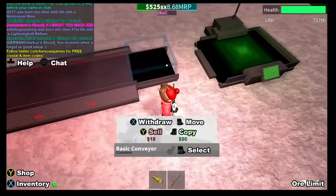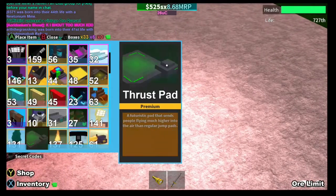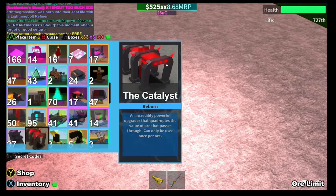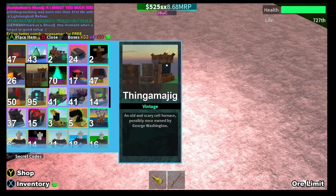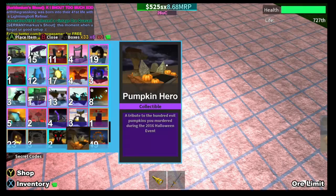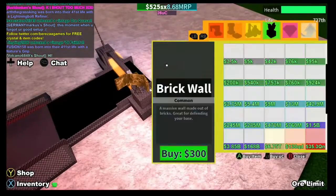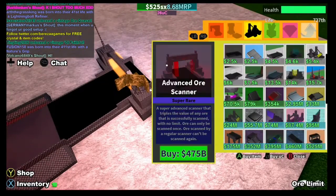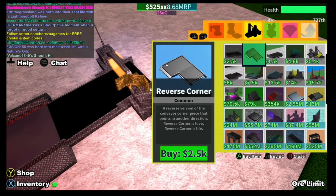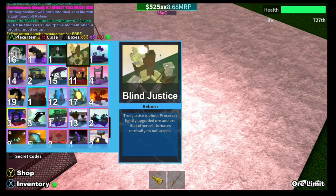I just realized there's a better way to do this. You'll need your Premium Tracker — that's the name — and then get some... I'm actually really bad with names. It's like a half conveyor. It is called a Raised Mini Conveyor — that's the one, because it's smaller. You'll only need like two or three of those.